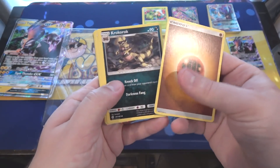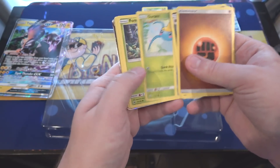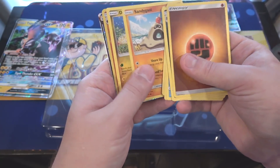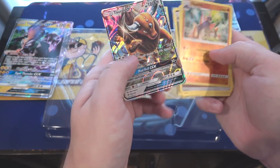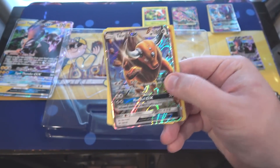Here we go — first off we have an Energy, Krokorog, then Energy Retrieval, Wishiwashi, then Surskit, then Romandus, then Morlul, then a Sandygast, Dratini, a Gigalith, and we have a Tauros GX! I thought we had something, especially being Tauros. That is awesome too.